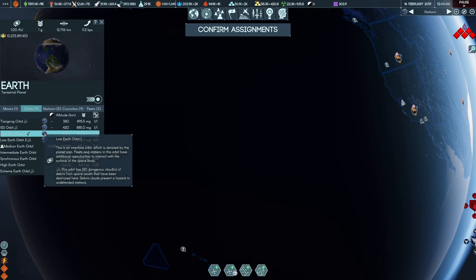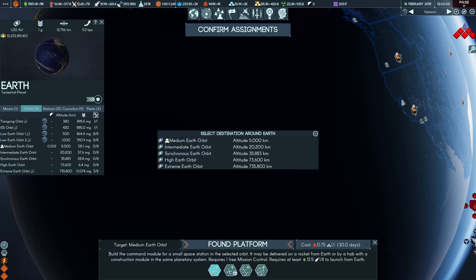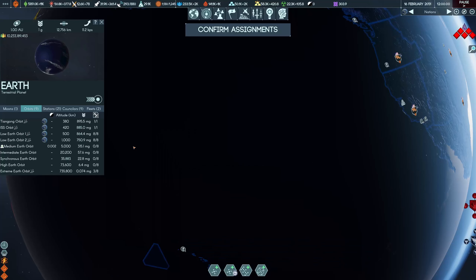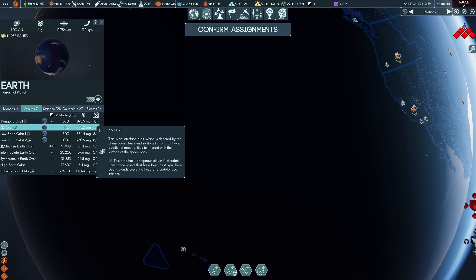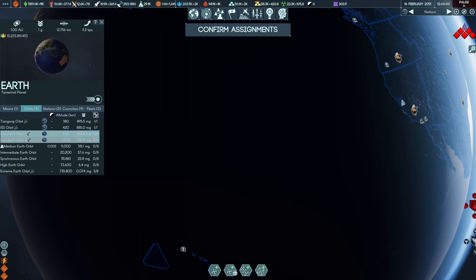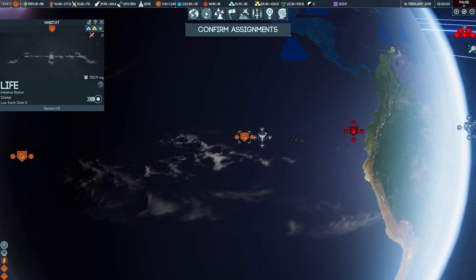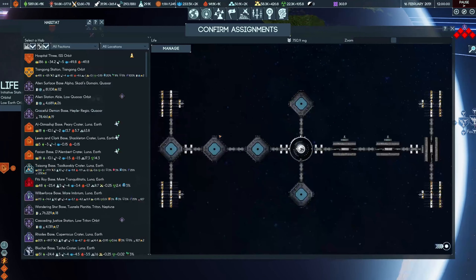These are the ones referred to as an interface orbit. Now if we were to go and try and find a platform, you'll see there isn't any interface orbit slots available, because there's one each in Tiongong and ISS orbit. Those are the starting stations that a couple of the factions have — the Initiative has the ISS and Exodus has Tiongong. Then you've got eight platforms built in each of the two low Earth orbits.